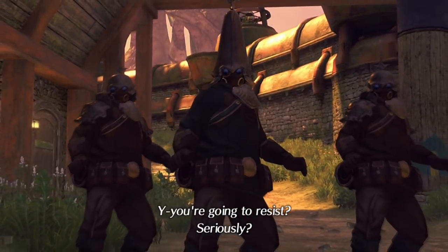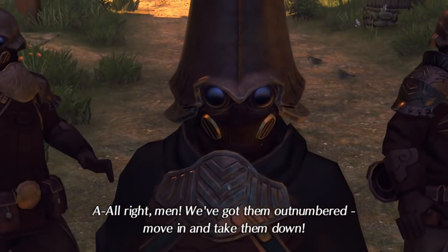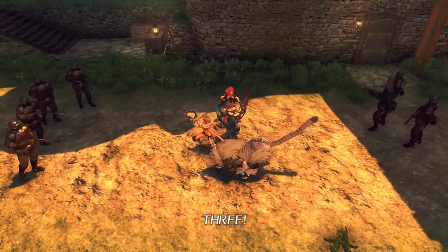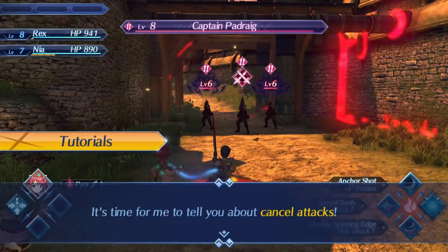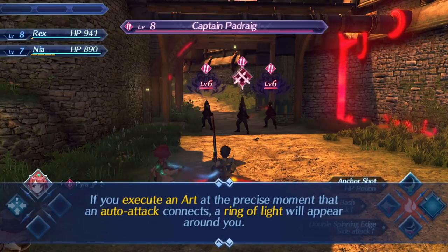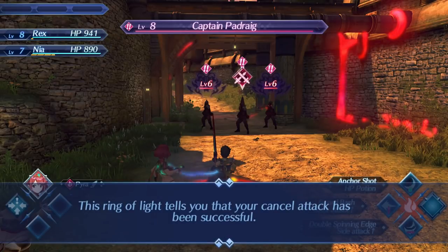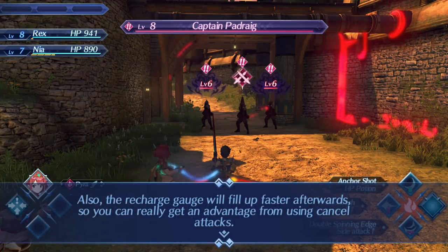You're going to resist? One, two - all right men, we've got the mountain number, move in and take them down. Three! We are going to fight - I'm fine with fighting. It's time to tell you about cancel attacks. If you execute an art at the moment an art attack connects, a ring of light will appear around you. A successful cancel attack will be executed when an art executes normally. Also the recharge gauge will fill up faster afterwards, so you can really get an advantage.